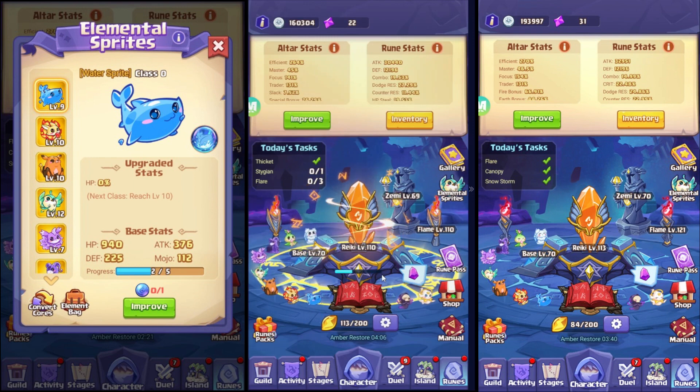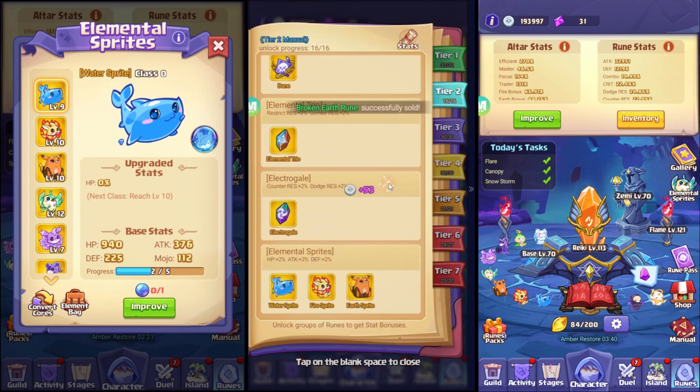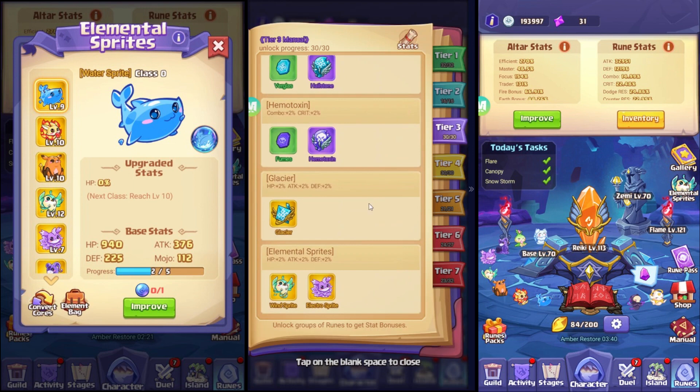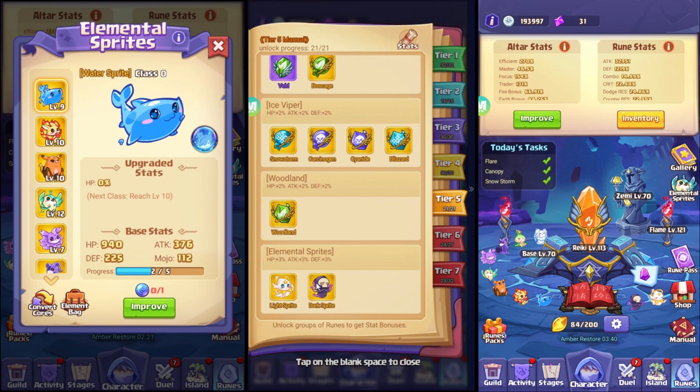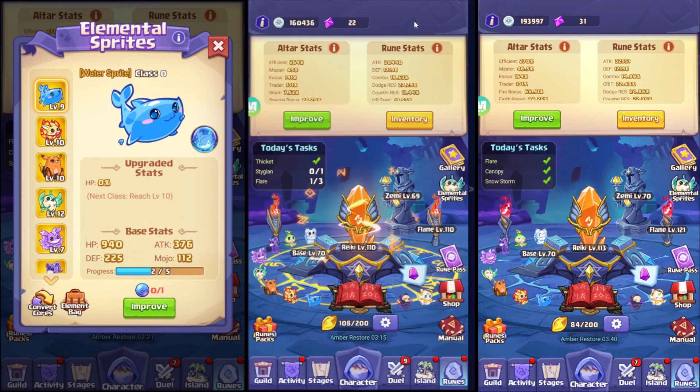Let's go to the gallery. Tier two is where the water, fire, and earth sprites are available to summon or unlock. Tier three is the wind and electro sprite. Tier four is the toxic, wood, and ice sprite. And tier five is the light sprite and dark sprite.